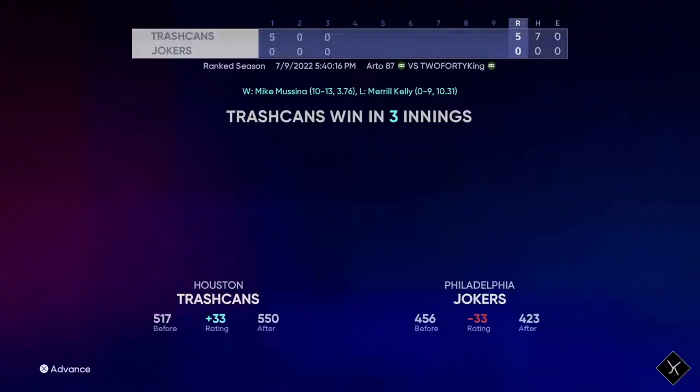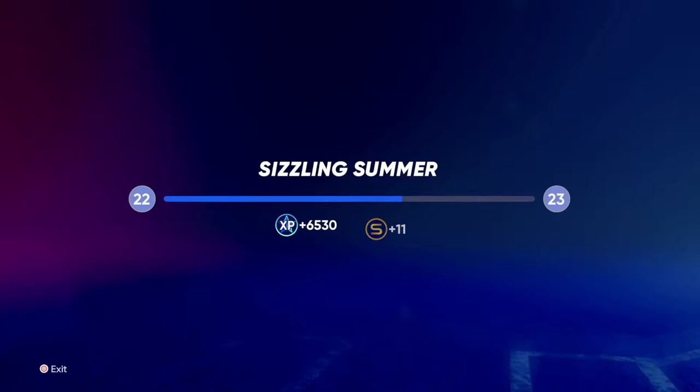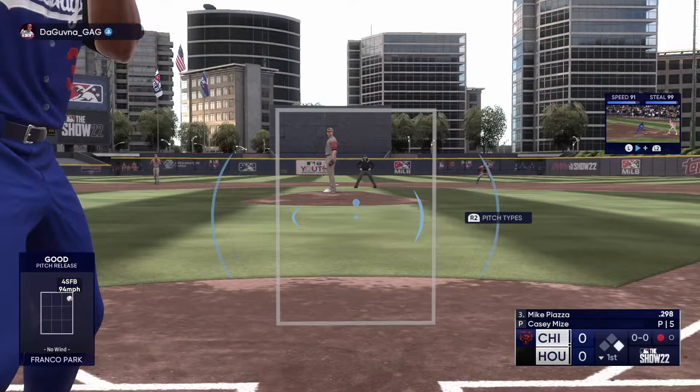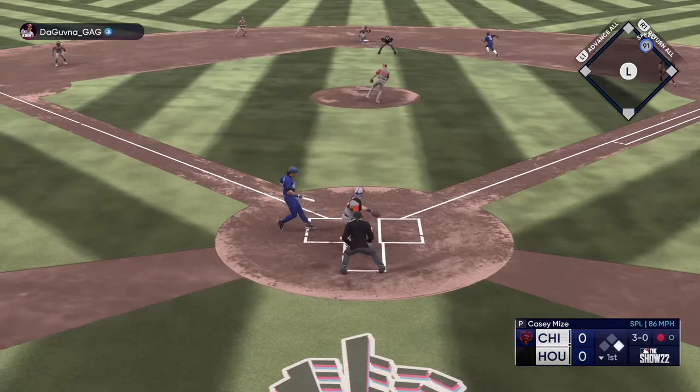But they still give us some pretty good players. If you play 300 innings, you can get like a 97 overall Vlad Guerrero or Javier Baez, which are like 200k stub cards — so that's $200 they're giving you if you just grind that out, which is a shitload of games. I'll just grind out the 300 innings and then sell them for the stubs.